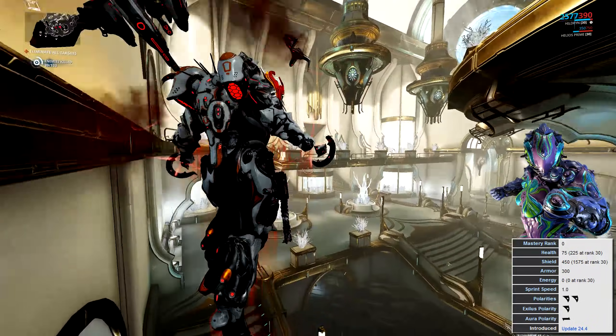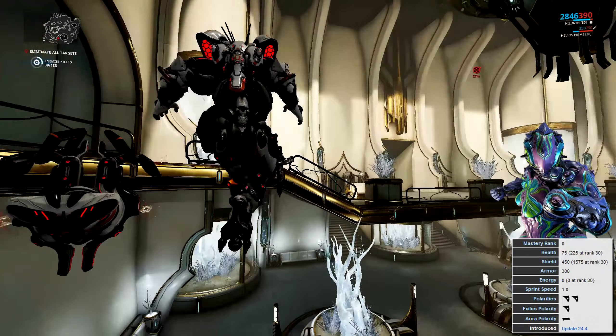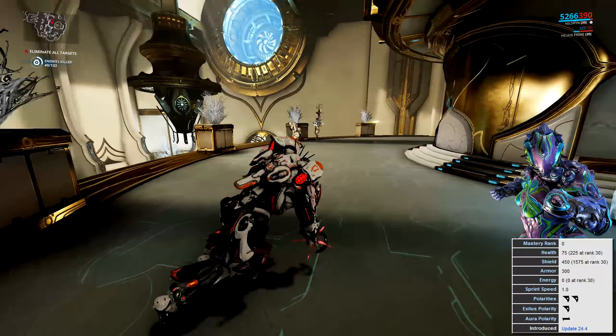She has a sprint speed of 1, which used to be average but nowadays most frames are faster, so I'd consider it below average. She comes with 4 polarities: 2 D polarities, a D polarity in the Exilus slot, and a dash polarity in the Aura slot.